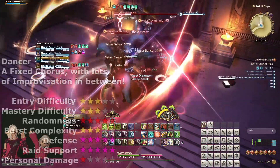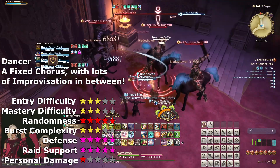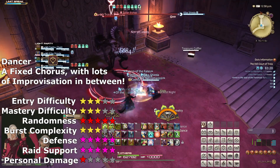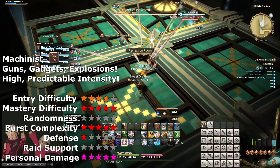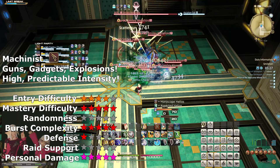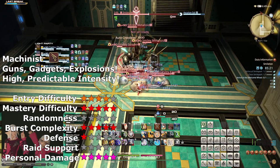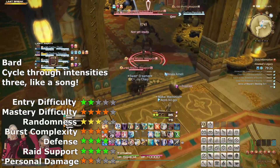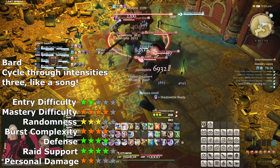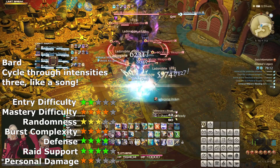Don't be that guy. Now, to round up this comparison, each of the ranged physical DPS jobs — such a long name — of course brings something unique to the table. In terms of literal performance, the Dancer is the strongest at empowering one individual in your raid, while Bard is a bit stronger at empowering everyone. The Machinist wins out if you want to perform personally. Obviously, as a new player, your only option to start is Bard. However, if you want the easiest experience with the least amount of things needed to be tracked, I would recommend moving over to Dancer once you're high enough level to switch. Given that both Bard and Dancer revolve very heavily around using everything every two minutes, starting with Bard will probably prepare you decently well to work with Dancer.